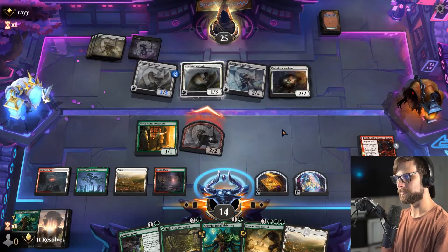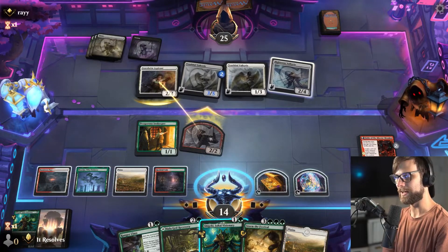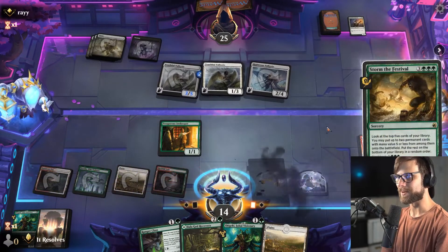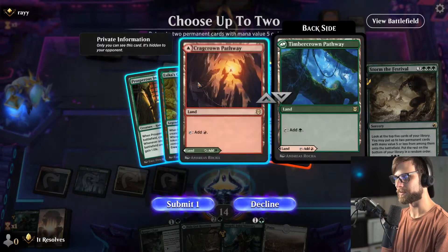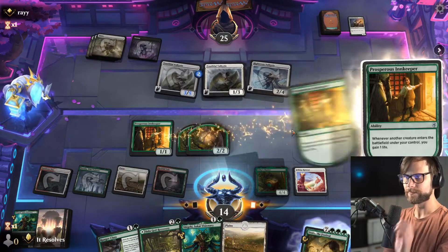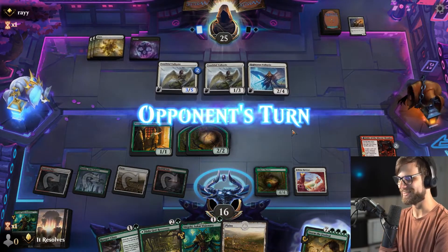We'll block. They're going to trade — fair enough. Fingers crossed we don't just die. Felidar Retreat and Aesi's Chariot I think are the best options off Storm the Festival. Here we go — flyers would be a strategy I'd recommend including in the deck, maybe just a Ren and Seven for reach or something like that.